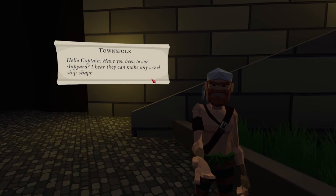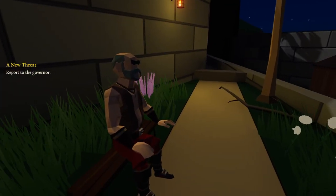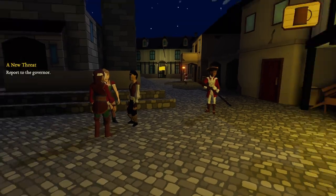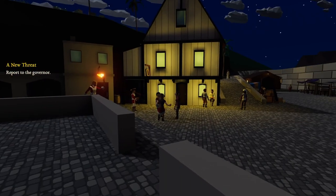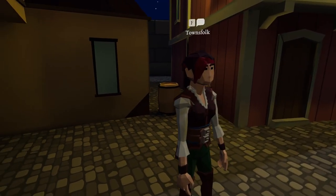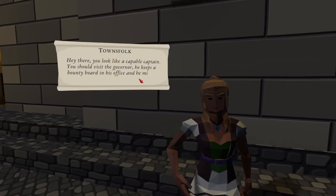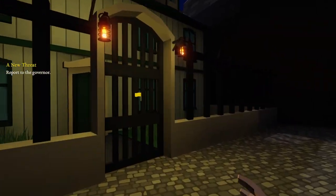How about you? You look honest. Hello captain — if you've been to our shipyard, I hear they can make any vessel ship-shape in no time. Thank you. Some guys just sitting here enjoying the view. Is that a blacksmith? Let's go to the governor. Hello. A couple of people to talk to. Hello captain — if you need supplies, head over to the shipyard; you can pick up some from the provisions officer. You look like a capable captain, you should visit the governor — he keeps a bounty board in his office. I'm just about to go see him! So this is the governor's office.